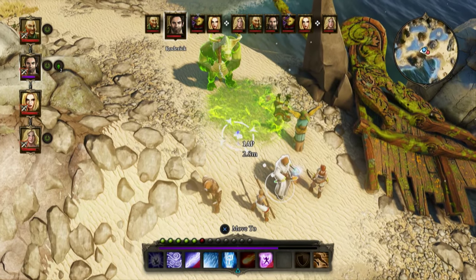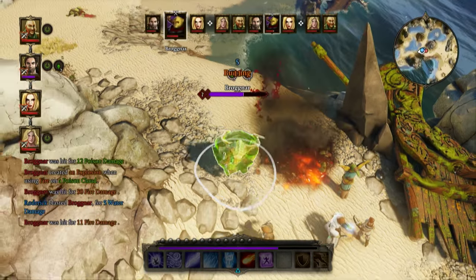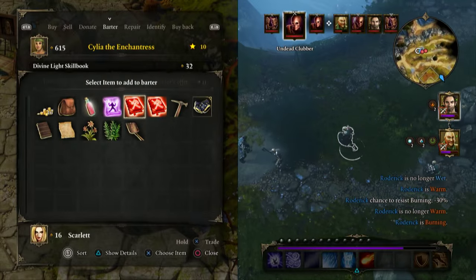Visually, Divinity isn't the flashiest answer at the ball, but Enhanced Edition looks in line with the PC version at Ultra settings, and though it runs at only 30 frames per second on both consoles, performance is reliably steady, even during split-screen co-op.